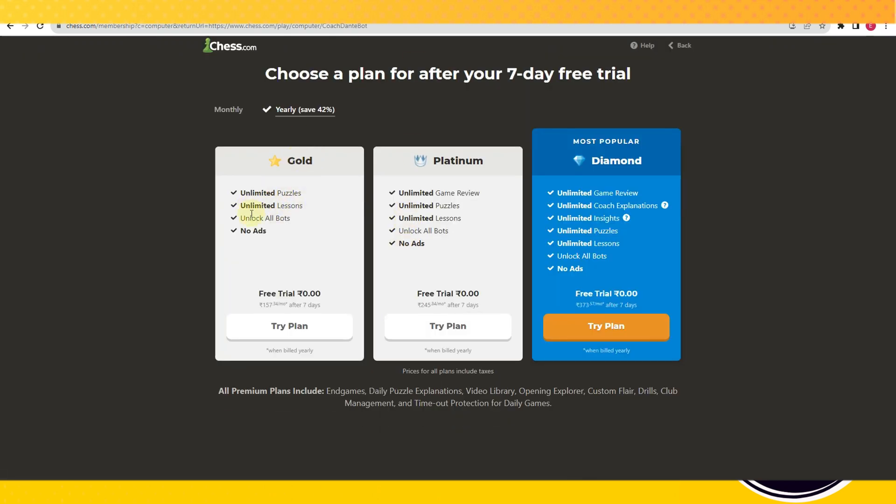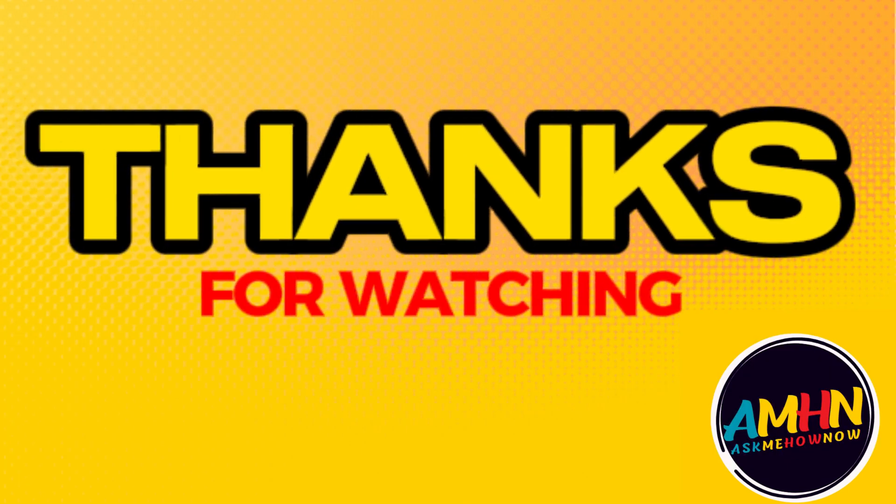To do that, you have to upgrade to premium. Just click 'Try free for seven days' and you can choose a plan for after your seven-day free trial. As you can see, in any of the upgraded plans there is what we call 'unlock all bots.' So that's it — in order to use all the bots in chess.com, you have to upgrade your plan.